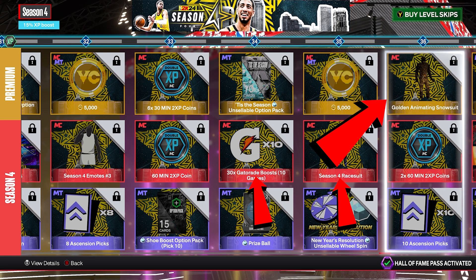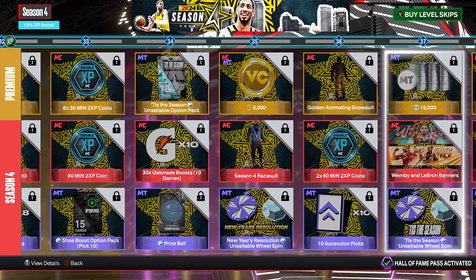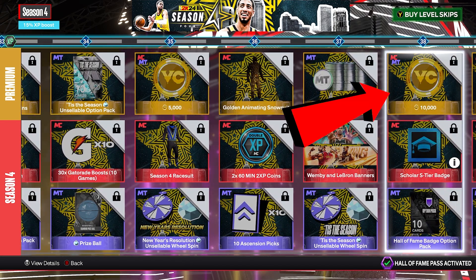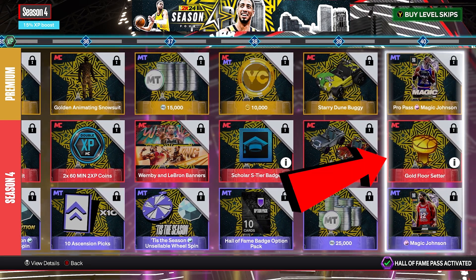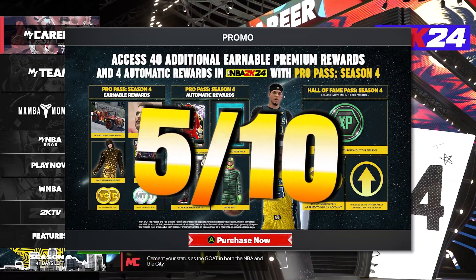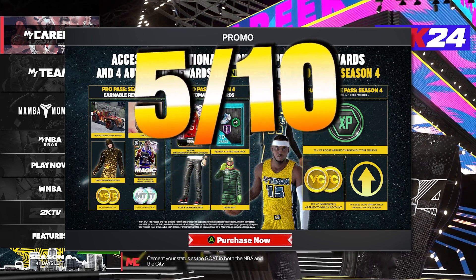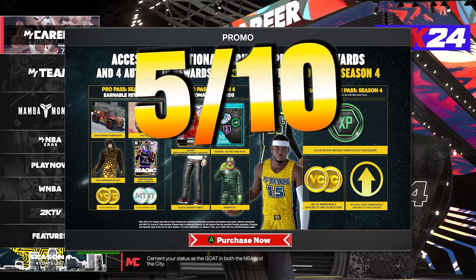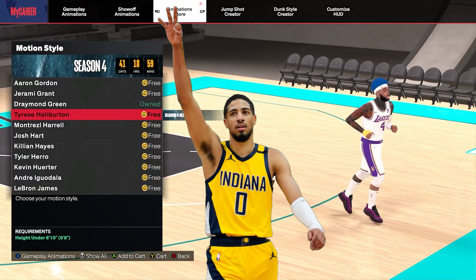Last but not least, levels 37 through 40: you get 10,000 VC, a dune buggy, and a gold floor setter. I rate this season pass a 5 out of 10 — pretty average. What would y'all guys rate this? I'd like to know, please leave comments below.